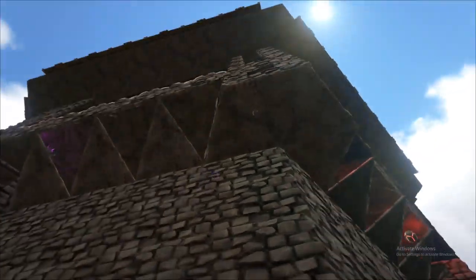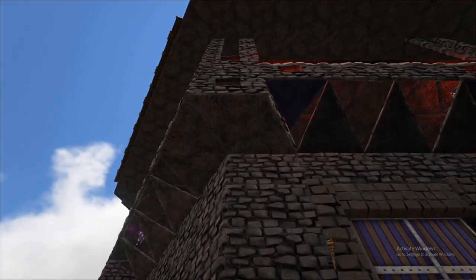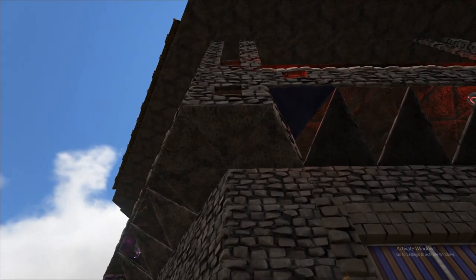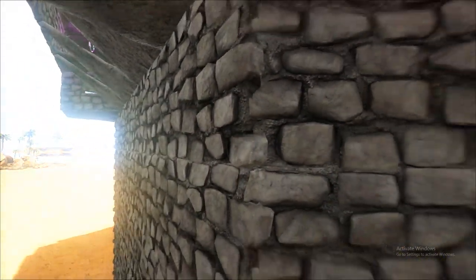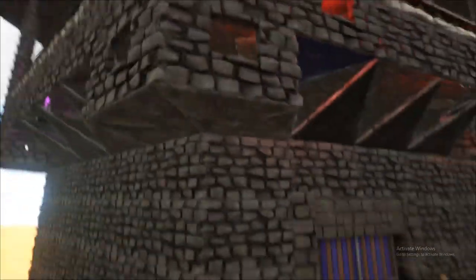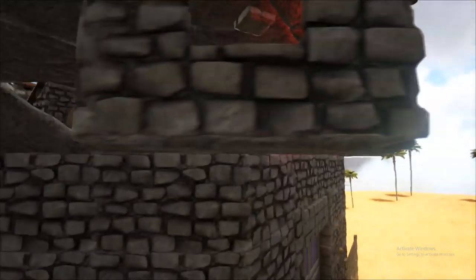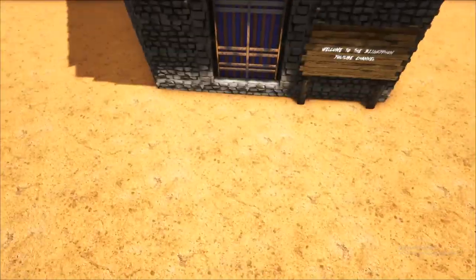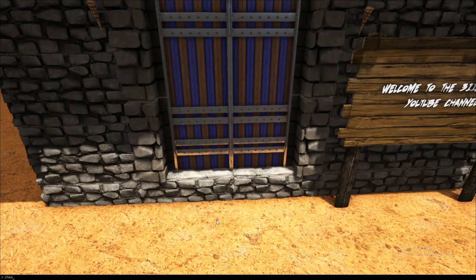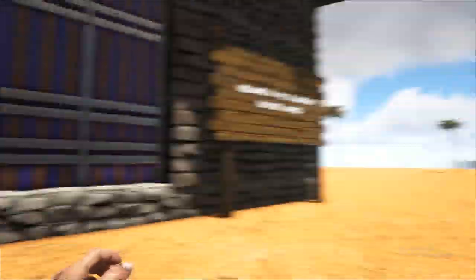First things first — I really wish that these triangle roof pieces, like you see here, were easier to flip upside down so that I could put a base underneath, going from this edge right here down to this point. That would really make these columns look more realistic, like what you'd see on a castle — they'd pop a little bit. That's the only thing on the exterior that just really burns me up that I can't do.